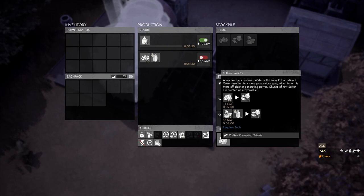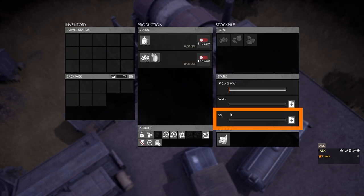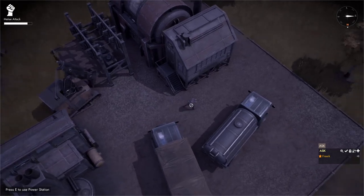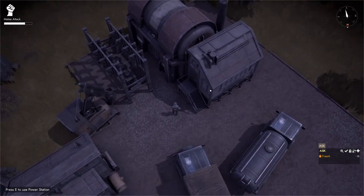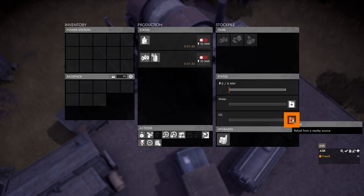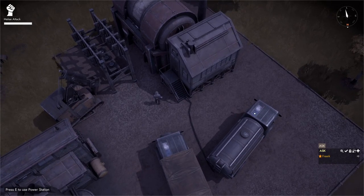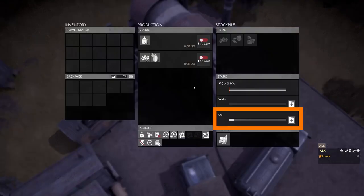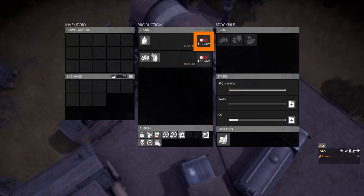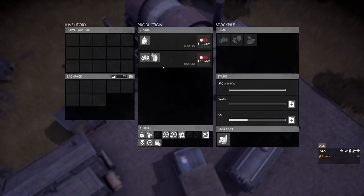There is one upgrade available — the sulfuric reactor upgrade. To turn on the oil recipe we need oil in the oil tank. We have a fuel truck with crude oil, so we come to the power station, press E, go to the status panel, and click the refuel button. A hose pumps crude oil from the fuel truck into the power station. Once the oil tank is filling up, we click the switch behind the crude oil recipe and start providing 10 megawatts of power.